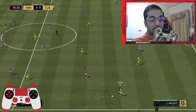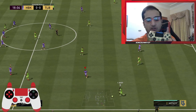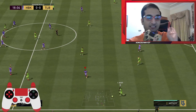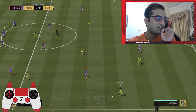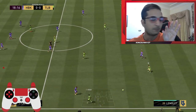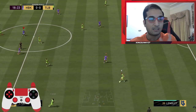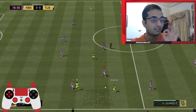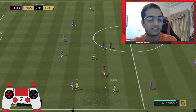I see Dembele is making a run — whenever you see someone make a run you switch like this. If I flick the right stick in this direction, you can see on the left hand side of the screen my switch goes to Cancelo and I'm able to track this run. It's necessary to track these runs — you can see I completely shut out that run.